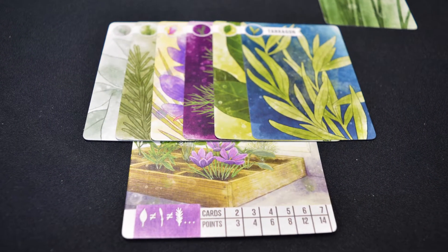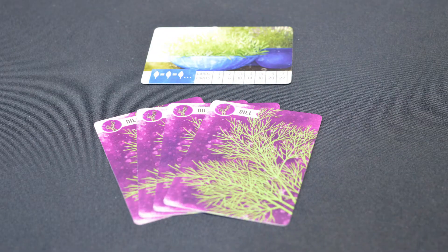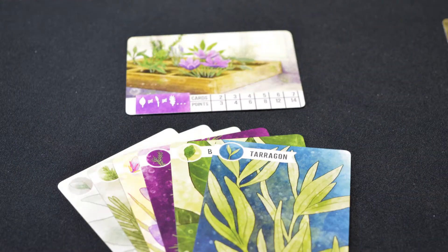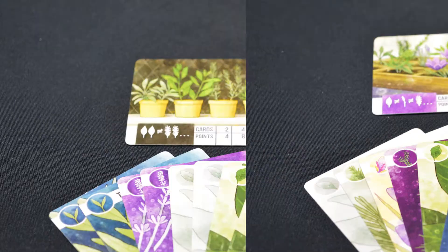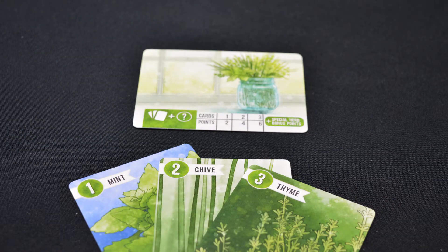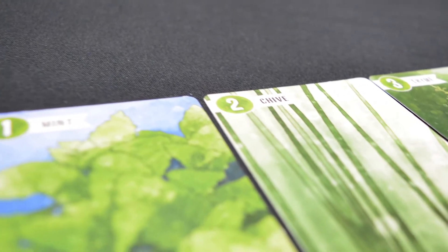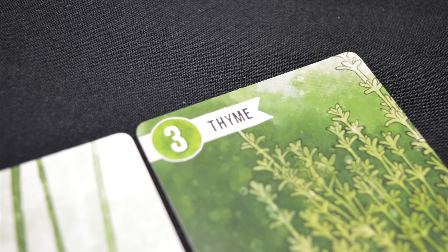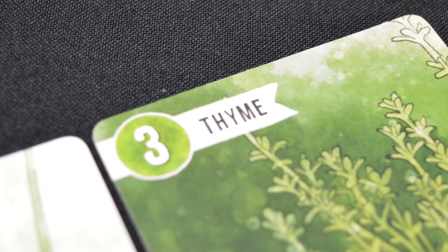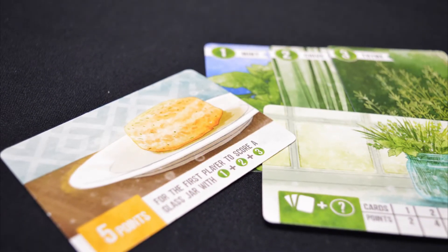For the container cards, players score in different ways. One requires a set of the same herb, another is based on different herbs, and another needs different pairs of herbs. The last container is for special herbs. Out of the regular herbs, there are only three cards each of mint, chives, and thyme. These have a value listed on them and will score that many points at the end of the game if placed in this container. As a bonus, the biscuit card is worth an extra five points to the first player who has all three herbs in it.